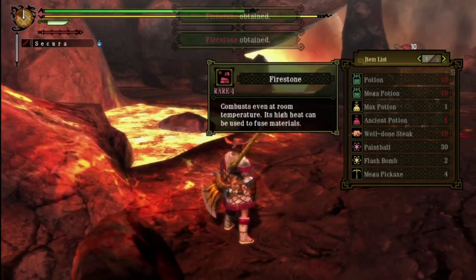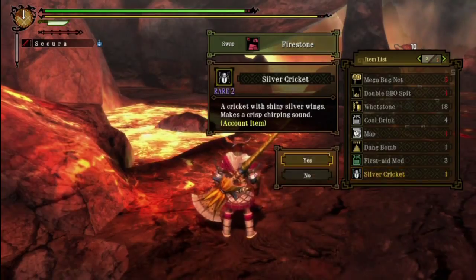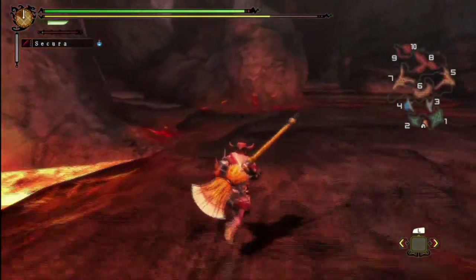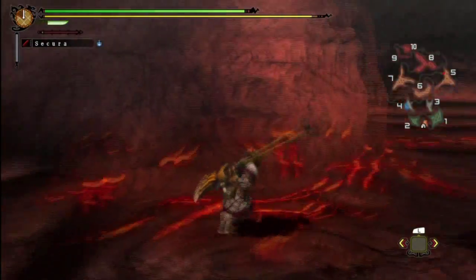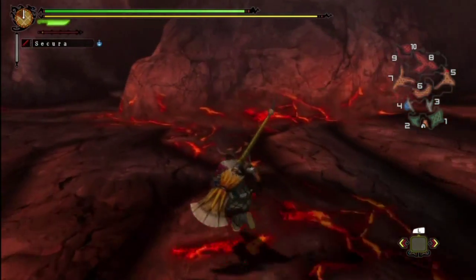Crap, my pickaxe broke. And a Fire Stone — again, no relation to Pokemon. It does not evolve your Eevee. The Silver Cricket is only a stupid account item. And yes, Renoplos live in the Volcano as well, because they're not just desert dwellers — they also can endure the extreme heat that this place has to offer.